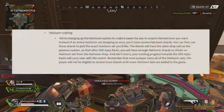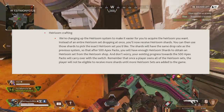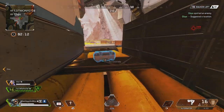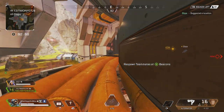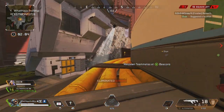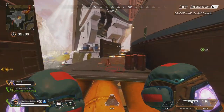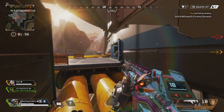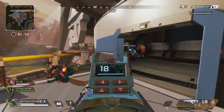I like what Respawn is doing with the heirloom crafting material. You know how normally you open up 500 packs and you'll get a random heirloom set? They're changing the whole game — now when you open 500 packs you will get heirloom shards. With these shards, you have the ability to pick whatever heirloom you want that's available at the time that you don't already have. For example, if you already got a Wraith heirloom you can't get another Wraith heirloom, but you can get a Pathfinder, Bloodhound, Lifeline, or even Octane.